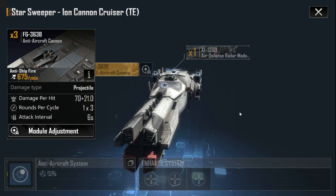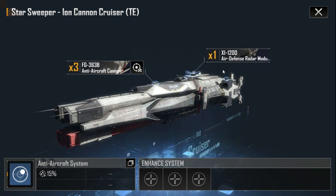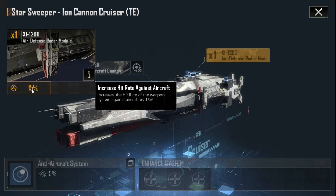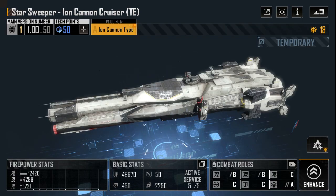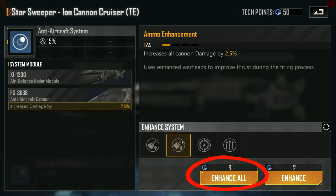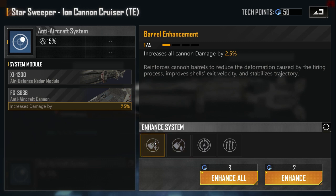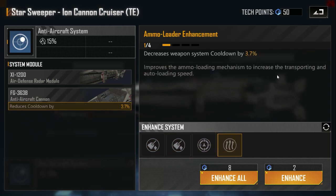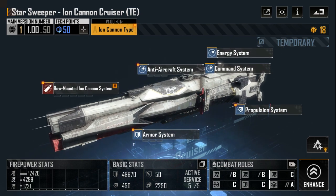I improved the AA guns — alpha damage is 70 plus 21. There is also a radar against aircraft. But I don't want to upgrade this system because it is very useless, as you can see on the main screen. So I don't spend points on this system.